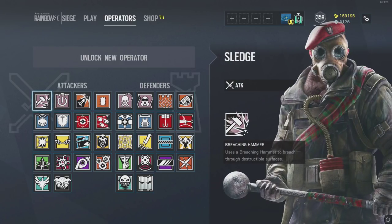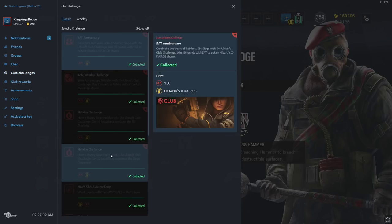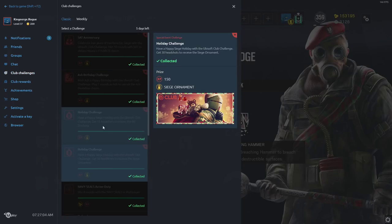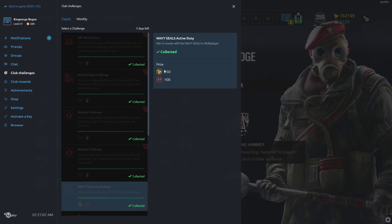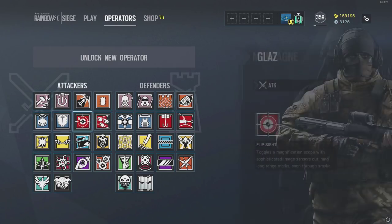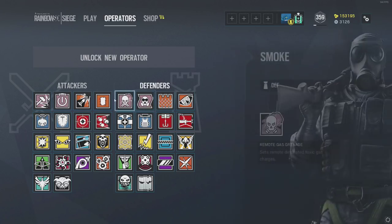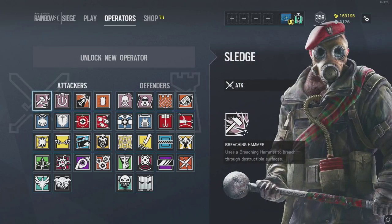A game can take anywhere from 15 to 45 minutes. You can also do the weekly club challenges which get you bonuses like free charms and extra in-game currency all the time. So it costs 12,500 to unlock those operators, which is quite a grind.